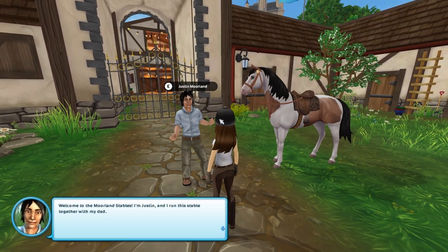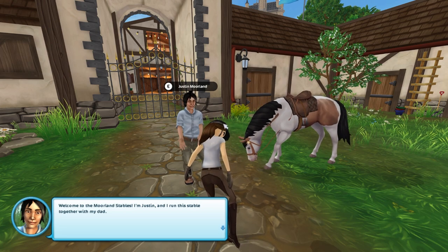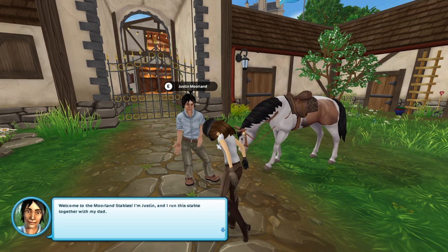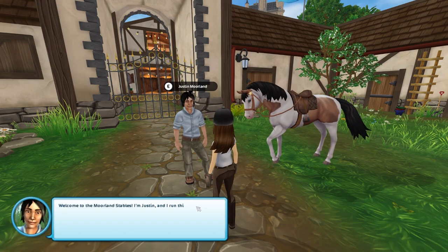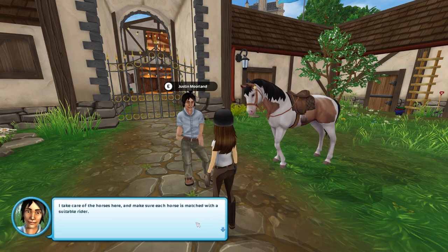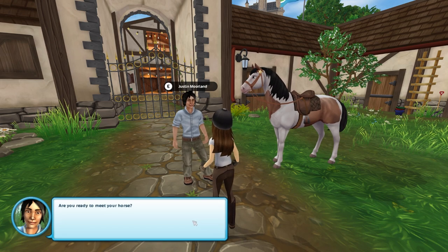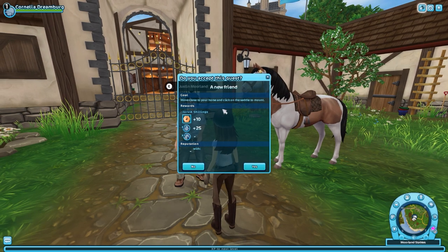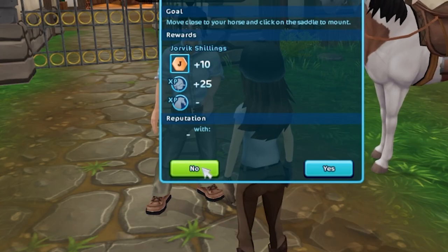Hi Justin. Welcome to Moreland Stables. I'm Justin, and I run this stable together with my dad. I accidentally pressed the E button again. And I did it again. Okay, so I have to click. I take care of the horses here and make sure each horse is matched with a suitable rider. Are you ready to meet your horse?